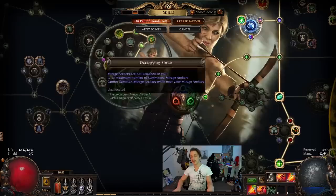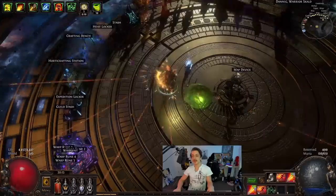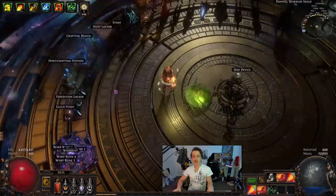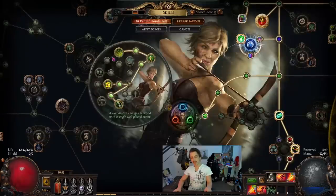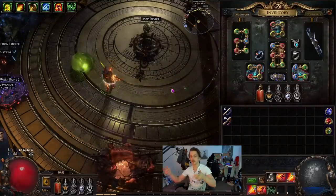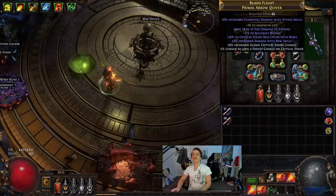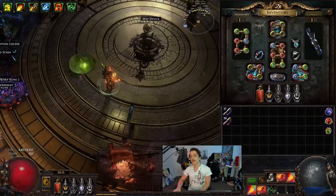For the ascendancy, first points went to Far Shot then Endless Munitions — with that I don't have to use GMP while clearing. Then Gale Force with Gathering Winds, and then Focal Point which helps for Assassin's Mark. I was hoping it would work with Sniper's Mark but it doesn't — projectiles shoot away from the initial target and land somewhere else, so the explosions never hit the main target. Also a quiver I crafted with essence spam on a fracture base.